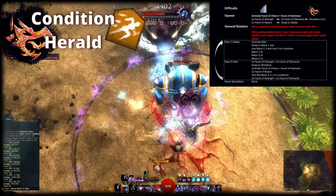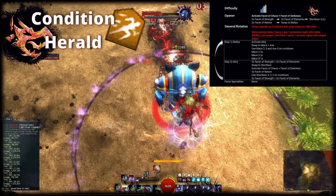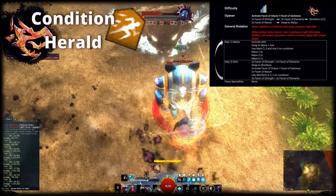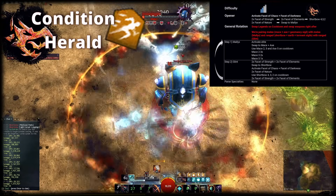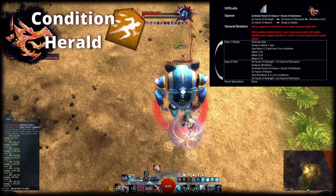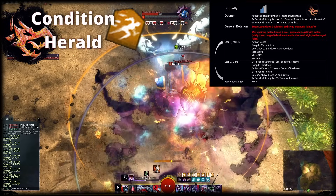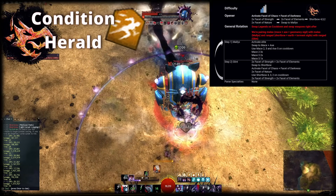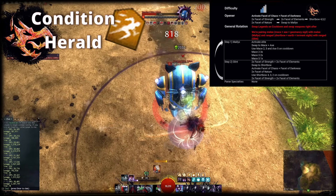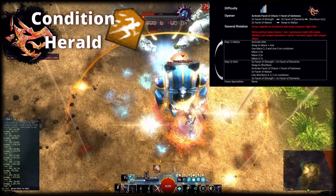The rotation consists of two sections. In Glint, we'll use Shortbow and use skills 2, 3 and 4 on cooldown. You always want to start and end Glint with double-casting Facet of Strength and Facet of Elements to trigger their active effects. Facet of Strength will give you 15% damage for 10 seconds and Facet of Elements does good damage itself, which is why we want to use them twice per rotation. After you activated them, toggle Facet of Chaos and Facet of Darkness on, and use both casts of Facet of Nature to extend all boons on allies by 3 seconds. Use Shortbow skills until Facet of Strength and Facet of Elements are available again, then swap to Mallyx.